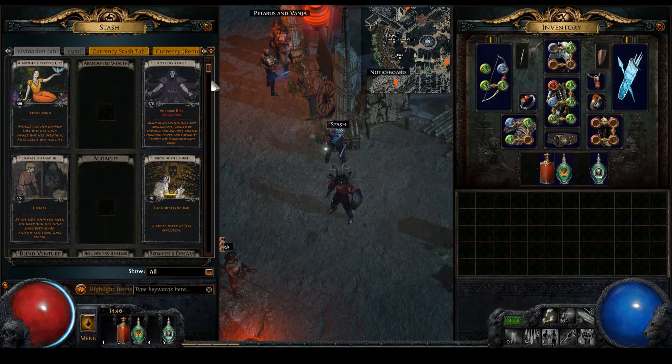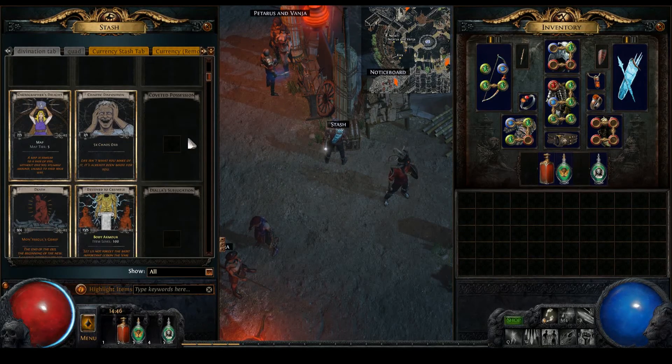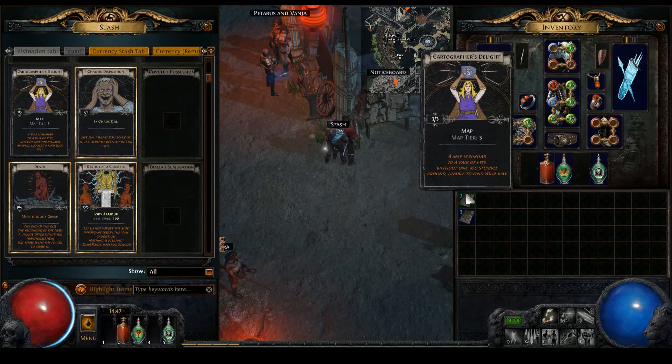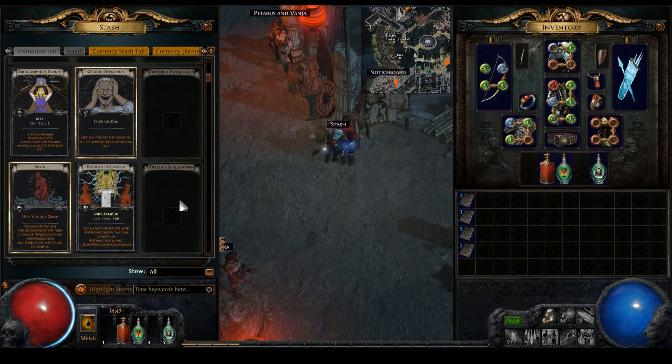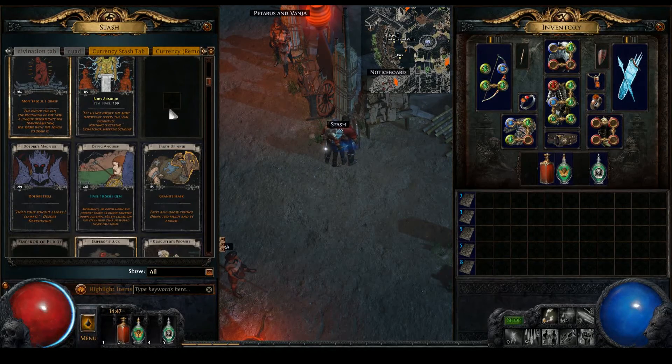I have quite a few tabs on standard with divination cards and I've taken all of them and put them into one new divination card tab. I thought I would look over them - I don't really know, for instance I don't know if these maps here can be anything but normal quality. Let's just look at these armors here. Don't care about the chaos skill gem, but why not.